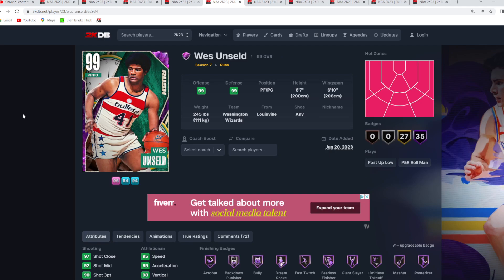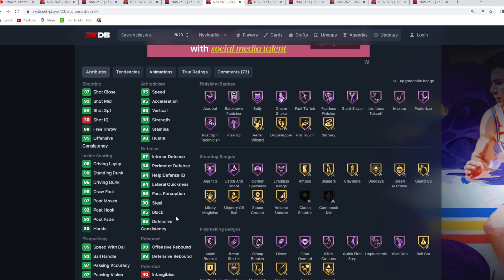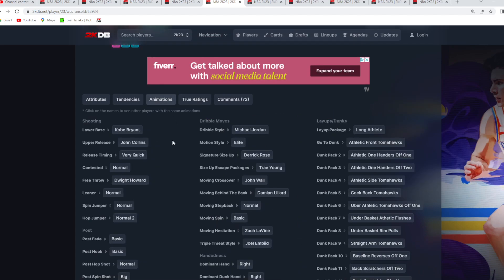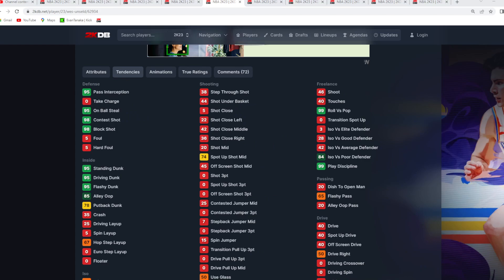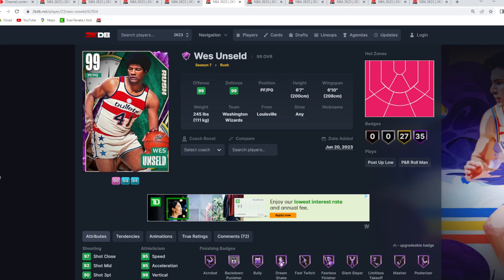Coming in at number five is the Dark Matter Wes Unseld — a 6'7 point guard, 6'10 wingspan. The fact that you can get Wes for under 10k is crazy value. He's a great defender, quick, and athletic. One of my favorite point guard jump shots on a budget card: the Kobe base, John Collins upper on very quick timing. He's got amazing dribble sigs with the D-Rose size up, Trey escape, and Dame behind the back, plus great defensive tendencies: 95 pass interception, 95 on-ball steal, 98 contest shot, and 98 block shot.